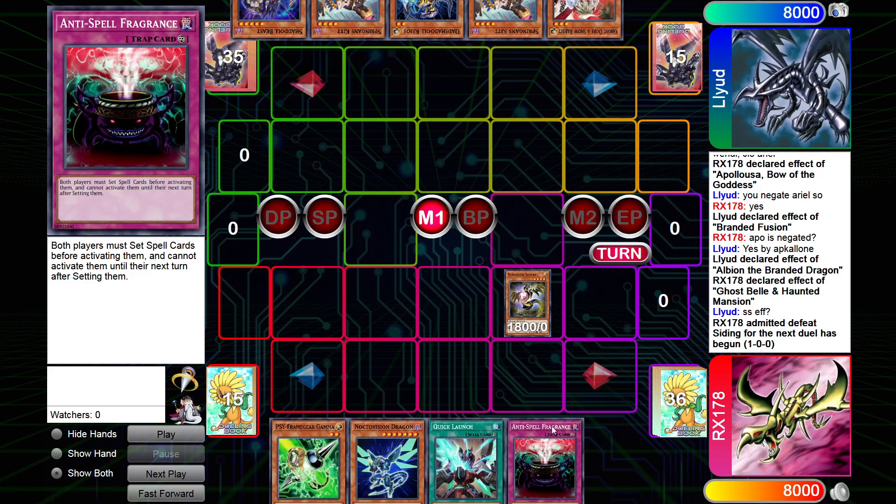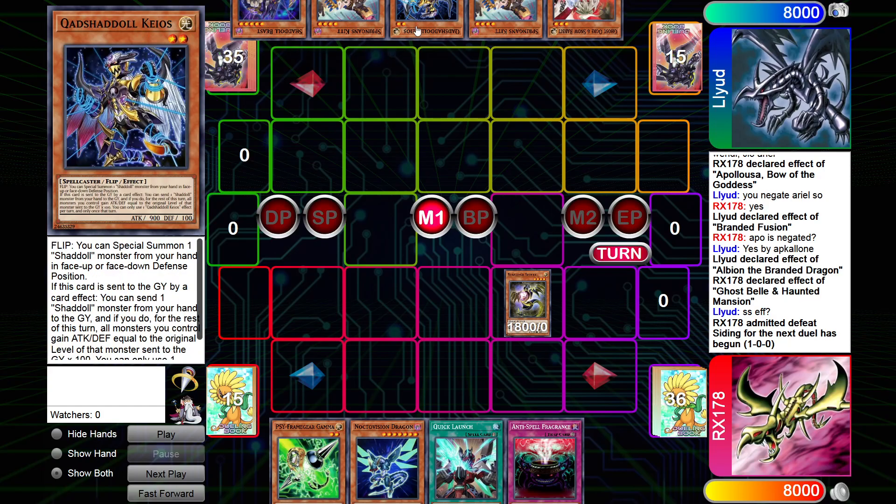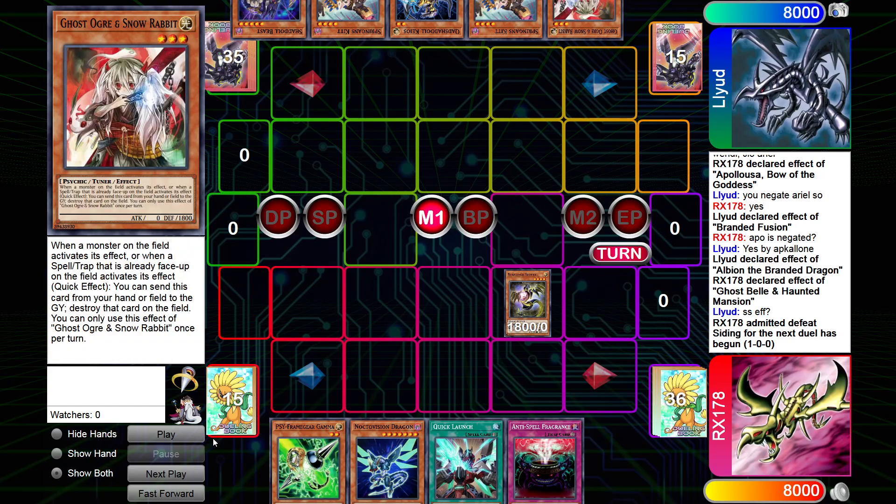I'm already main decking a lot of the hate for it. Opponent has Shadal, Spriggan's kit — sorry, Beast kit — Chaos, which I know is for the Wind of Play with Branded Infusion, another kit, and Ghost Ogre.